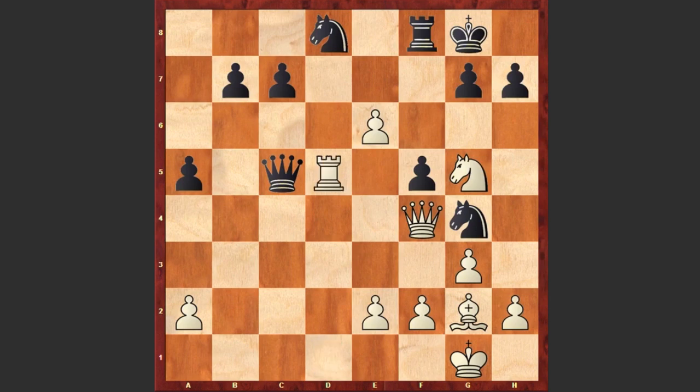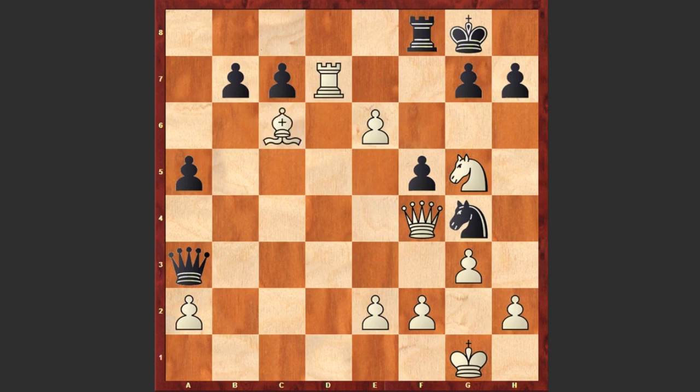We see Bxd5, Rxd5, Qa3, Rd7, Nc6, Bxc6, Bxc6 and e7, Re8. Now you can pause the video and try to find Jan Timman's next moves — there is actually a checkmate in 5 moves.